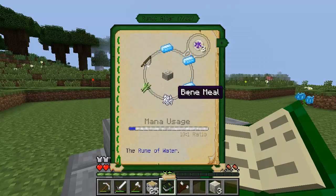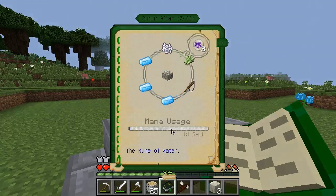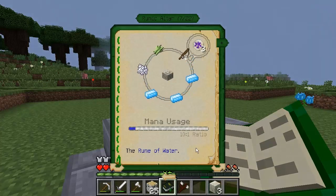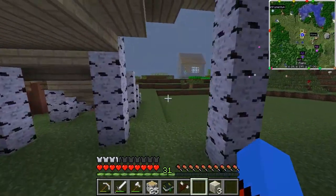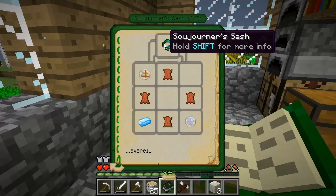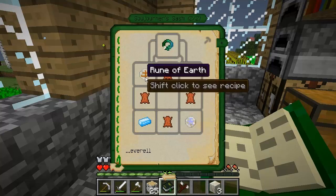Three mana steel ingots, a fishing rod, sugarcane, and bone meal will get a Rune of Water. Look at this one-to-one ratio — it uses a tiny bit of mana when I put one iron ingot in. Now I want to make the Sojourner's Sash: four pieces of leather, a mana steel ingot, a Rune of Air, and a Rune of Earth. Let's start creating the Rune of Earth — I need three mana steel, one smooth stone, one block of coal, and a mushroom. But first I need to check if I have enough leather — it appears not, so I'll need to go kill some cows.